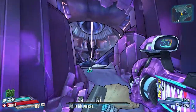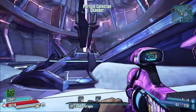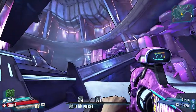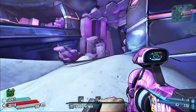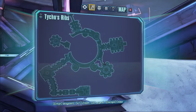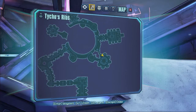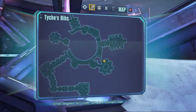So here we are in Tycho's Ribs, running down near the Super Mario easter egg, progressing through the map, and we come to this little room here. I've pre-cleared this route so no enemies appear, but here it is on the map for you guys, so you can see it's the first main area you need to come into to go around.